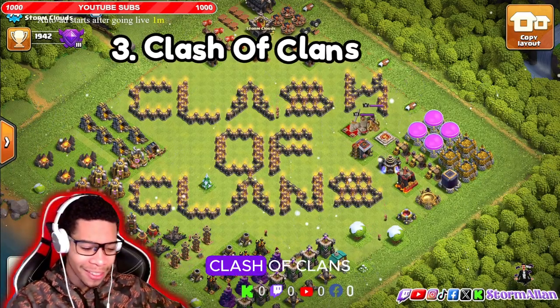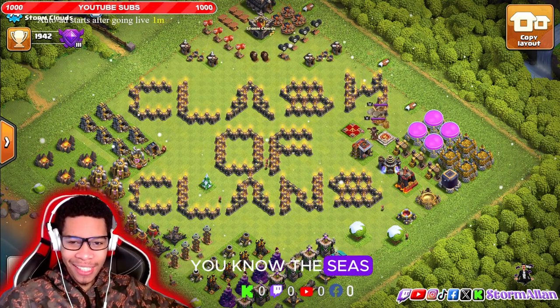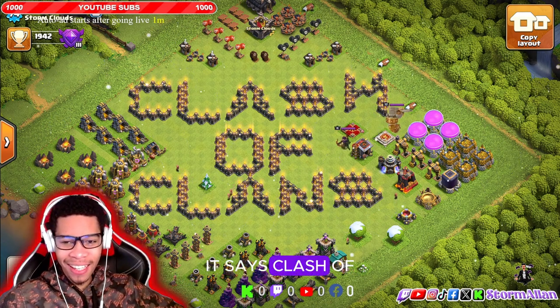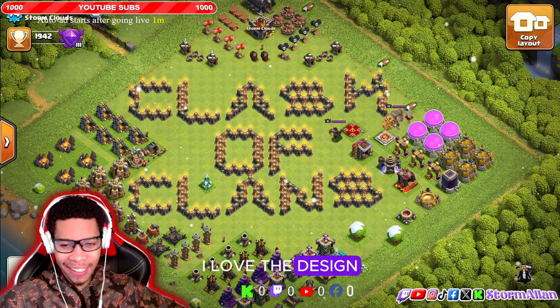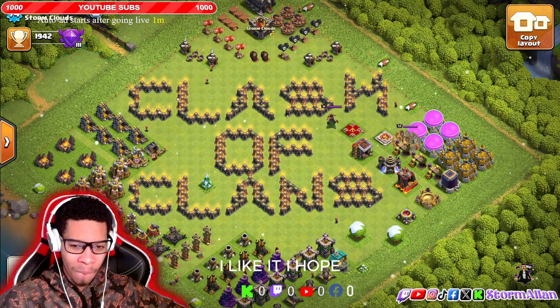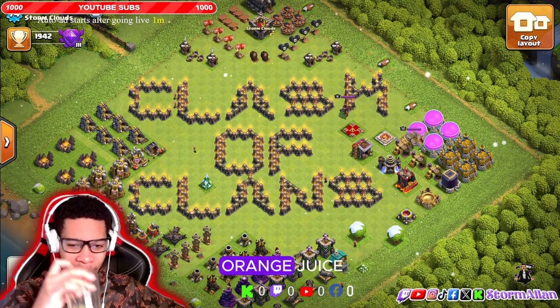Number three — this is a simple one. I do love the simplicity of the design. The sea is a little bit crooked, but we still like it. It says 'Clash of Clans' for all y'all that can't see. I love the design — it's pretty cool, it's simple. It's a good base, I like it. What do y'all think about this base, guys?